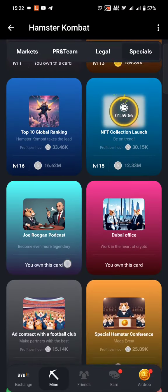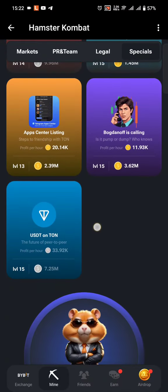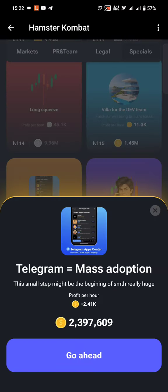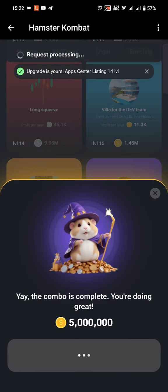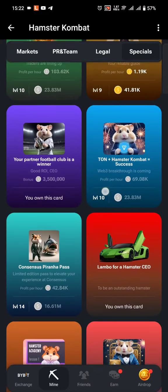The third card is also under Specials and it's called Up Center Listing. Just click go ahead and you're good to go. Once you have that, you'll receive five million tokens.